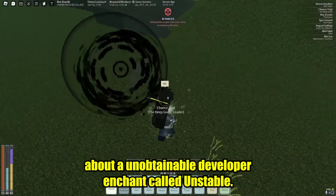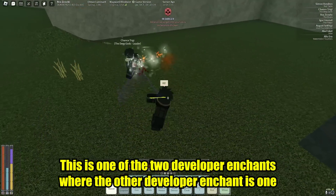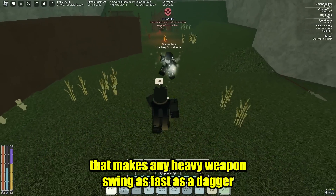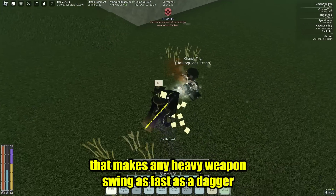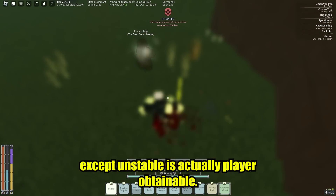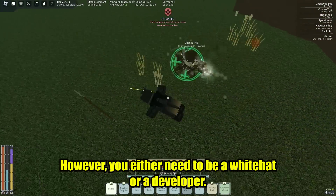Today I'm gonna be talking about an unobtainable developer enchant called unstable. This is one of two developer enchants — the other makes any heavy weapon swing as fast as a dagger. Except unstable is actually player obtainable, however you either need to be a white hat or a developer.